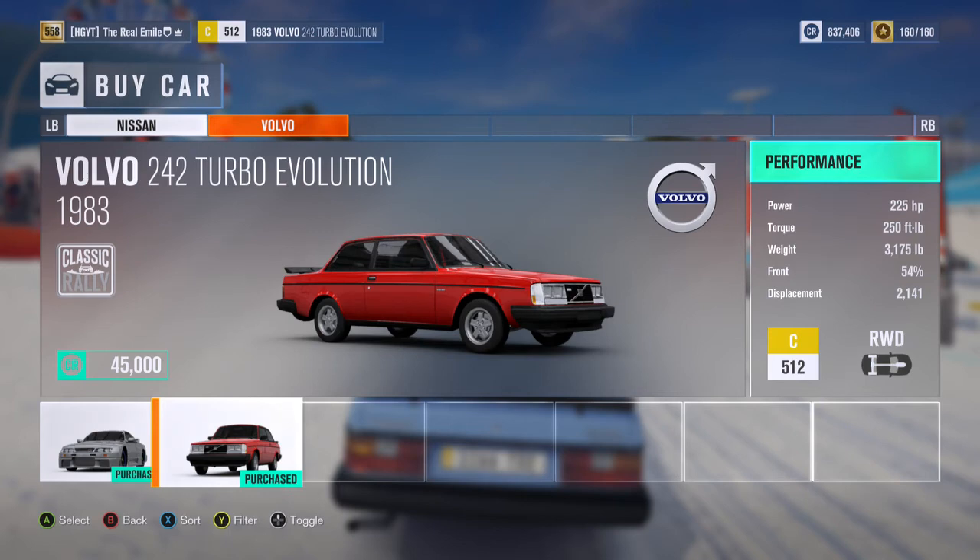And finally, certainly not least, this is the 1983 Volvo 242 Turbo Evolution: 225 horsepower, 250 foot-pounds of torque, 3,175 pounds of weight, C-class car, 512 PI, rear wheel drive. Didn't expect it to have that much power. For those of you who don't know, I'm a huge Volvo guy, and seeing the 242 in this game really is something special — this is one of the better Volvos ever made and certainly one of the most recognisable. It was a pretty successful rally car. I can imagine this thing is an absolute hoot to drive stock, and if you upgrade it you've got a very competent rear wheel drive rally or circuit car. I'll be exploring some builds in a video at some point — super excited to see the 242 in the game.